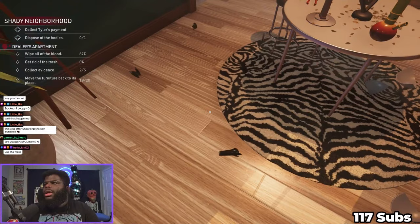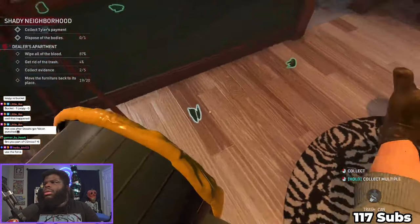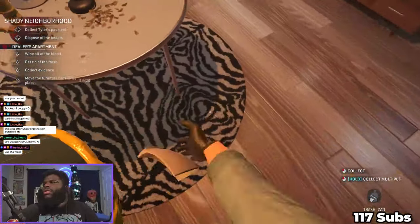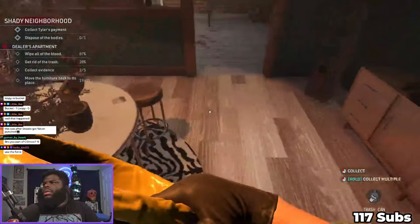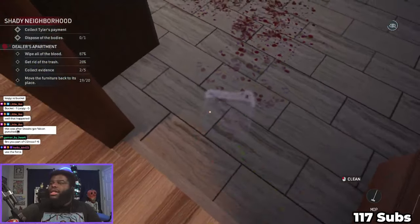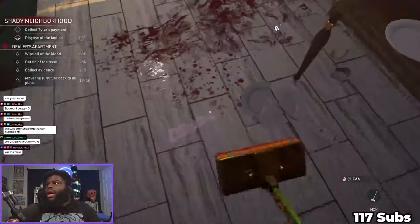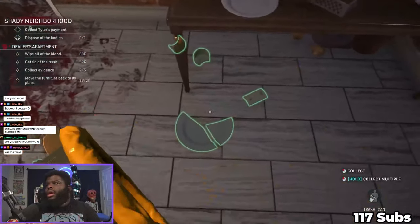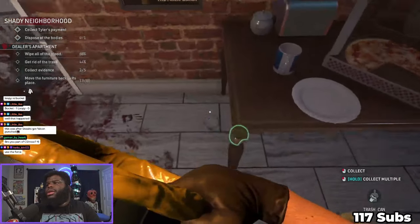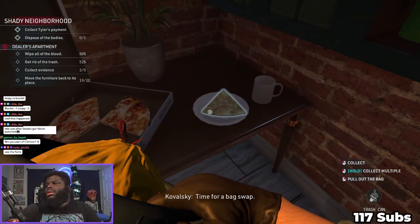I need to get the trash can - which is right here. Throw away this trash. I'm just gonna guess that he decided to kill him because he was like, 'Yo, where's my money?' - I've seen it before, typical stuff. You shouldn't do that - it gets you killed. Should I throw away the pizza? Time for a bag swap - hold on, I can pull out the bag. Just throw away this pizza, nobody was eating it.